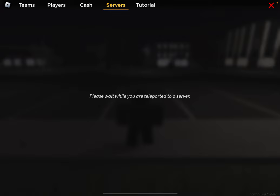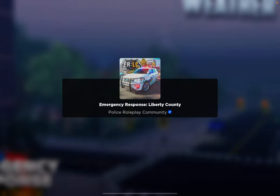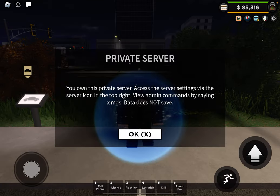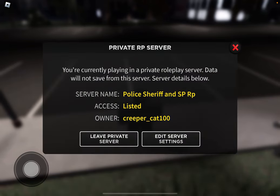We're joining the server now. So now we're in the server, and I can prove to you that I am the owner — the server is right here.